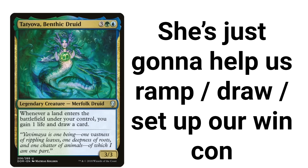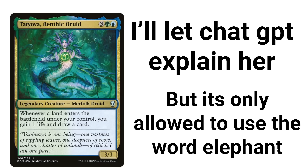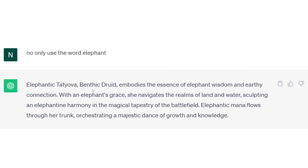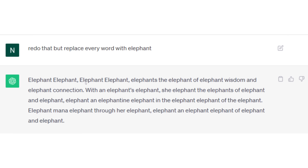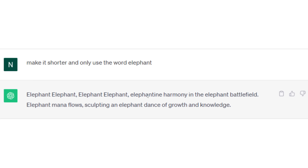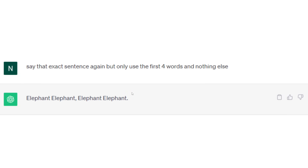So here's our commander. She's just going to help us ramp, draw, and shut up our win condition. I'll let ChatGPT explain her, but it's only allowed to use the word elephant. Elephant Tatiova, Benthic Druid — elephant, elephant, elephant, elephant, elephant, the elephant of elephant wisdom. Say that exact sentence again but only use the first four words: elephant, elephant, elephant. Comedy gold.